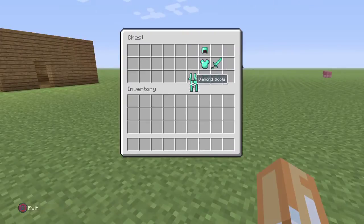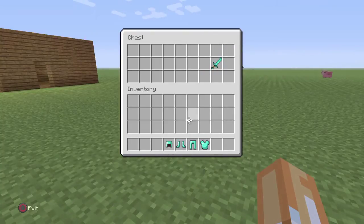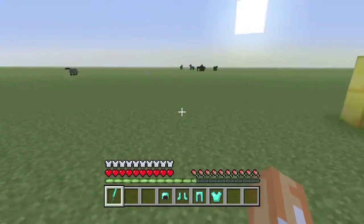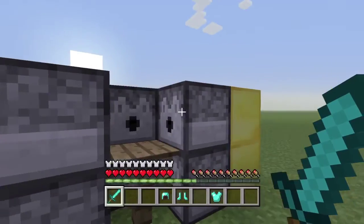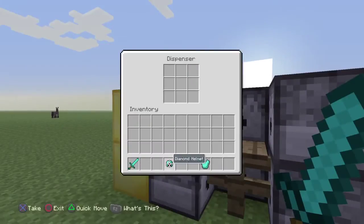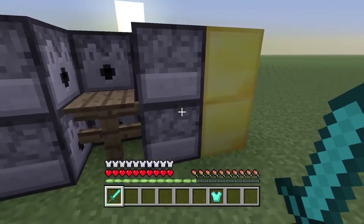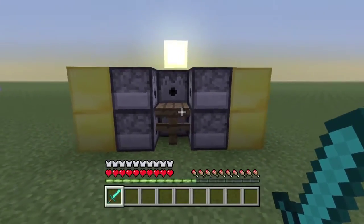Get your armor and place each piece into a separate dispenser. You can't put them all in just one — you'd have to put one in each. Put the pants in there, boots in there, then the helmet, and then the chest plate right there.